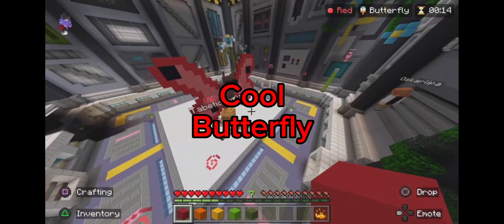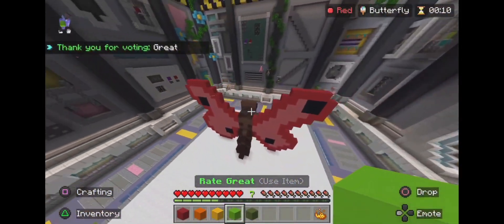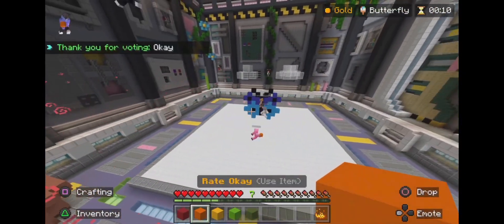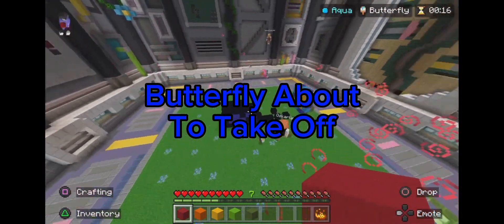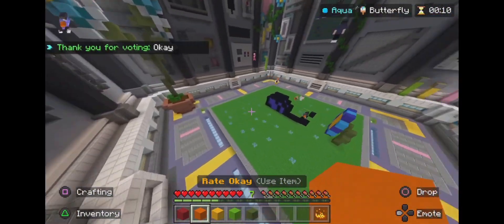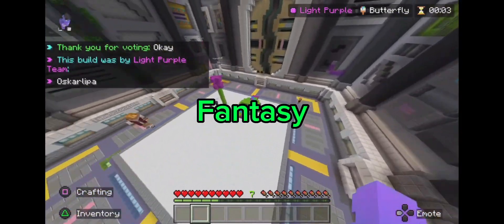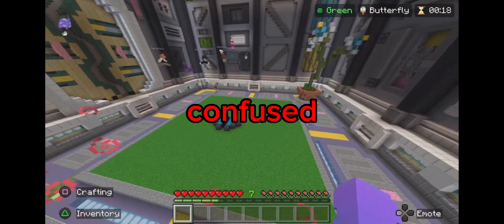You know what, this is a cool butterfly, I'm gonna rate this great. Yeah, I can sort of see this as a butterfly — I'll give it an okay. Someone's got a butterfly about to take off and a flower, so that'll be an okay as well. I'm gonna rate this okay because I do like how it's more fantasy than real life, whereas mine — people are gonna be so confused.